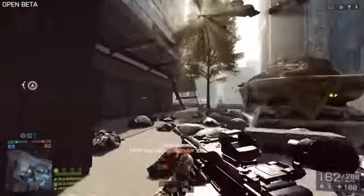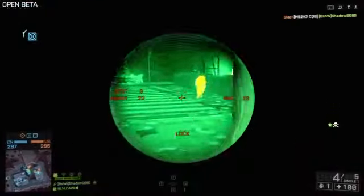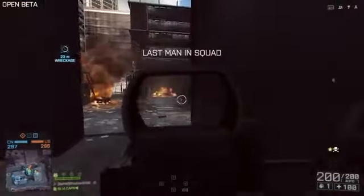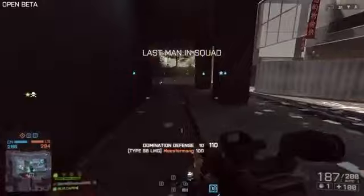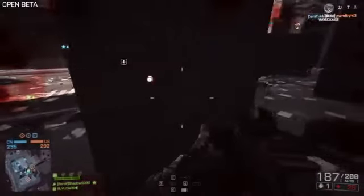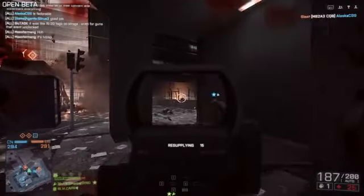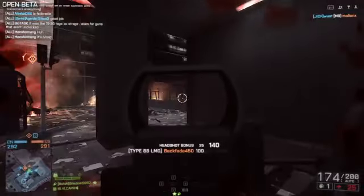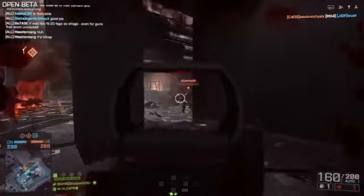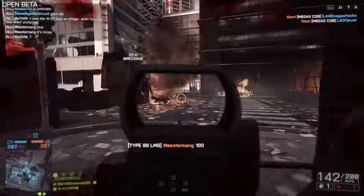Slow rate of fire weapons are just difficult to use in general. The Type 88 is not as accurate as the other LMGs — its aiming downside accuracy is about 0.5 right now, meaning it's not super accurate and it's got more recoil. However, it is a lot of fun to use, and I didn't really have a problem dropping guys at close range, medium range, and occasionally you can pick off a long range shot, although it is fun switching to the XM-25 for those long range kills.